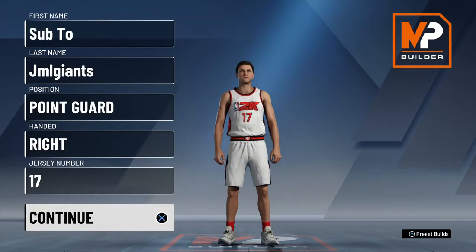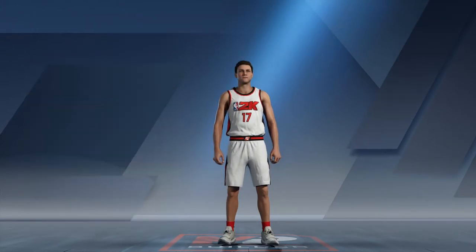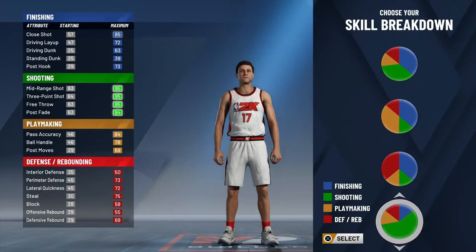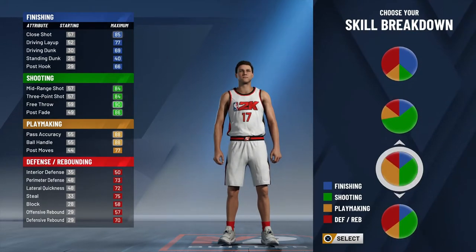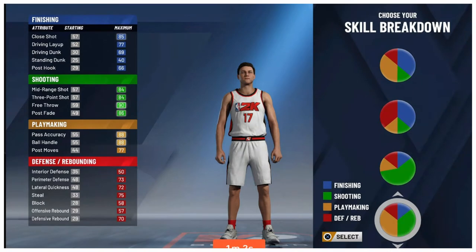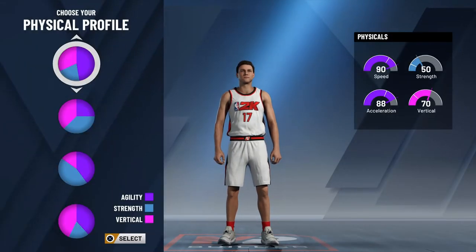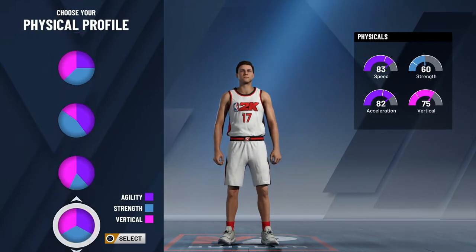First you're going to start making your build, and then you're going to choose the pie chart that is mostly playmaking and shooting, which is this pie chart right here. Then you're going to want to choose the pie chart that is mostly based on speed, which is the first one.